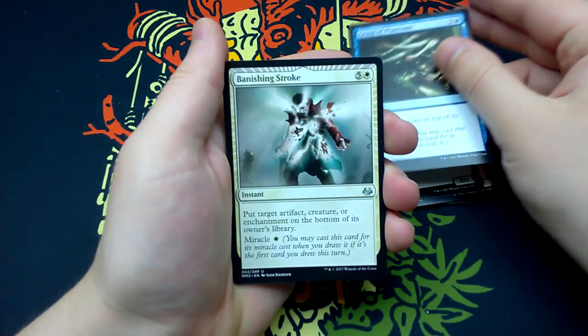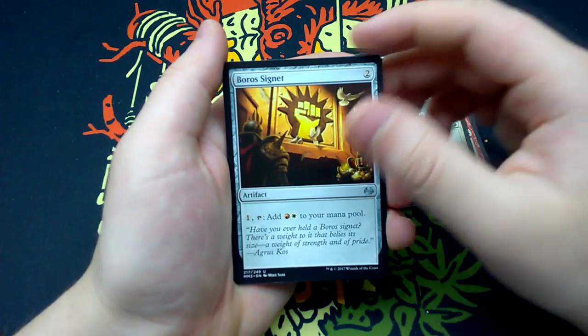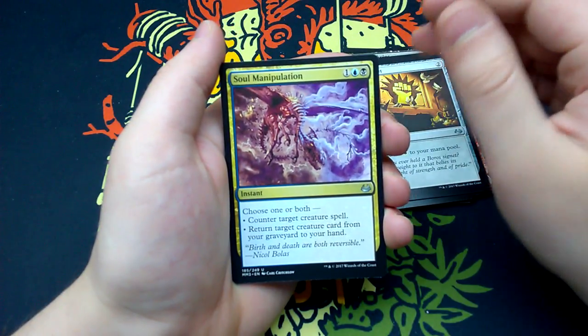Banishing Stroke is our first uncommon, Boros Signet, Soul Manipulation.